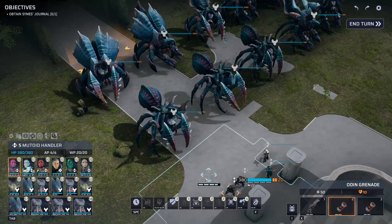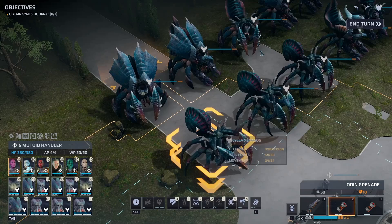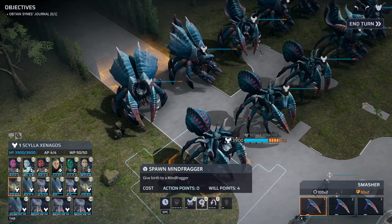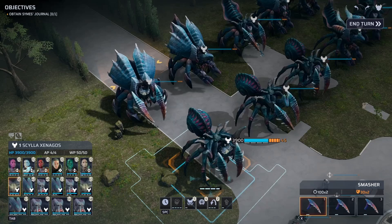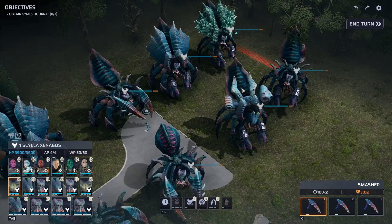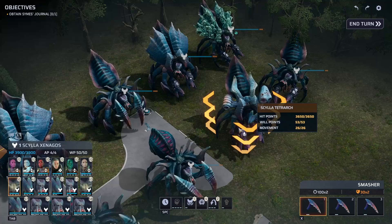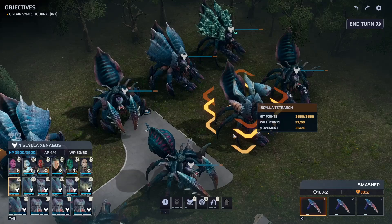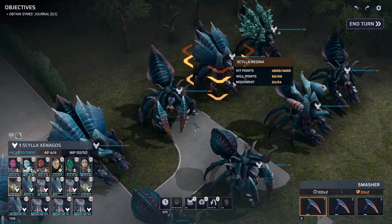There are two different abdomens. The one that looks like a circle or snail is the Spawning Abdomen — that allows the Scylla to hatch a mind fragger. It costs no action points but four will points, and they can only do that once per turn. The other one is the more aquatic-looking one sticking way up in the air. When the Scylla dies, this thing bursts open and several mind fraggers will spawn from it. If you see this particular abdomen, be ready to deal with mind fraggers when it goes down because they're going to come right after you.